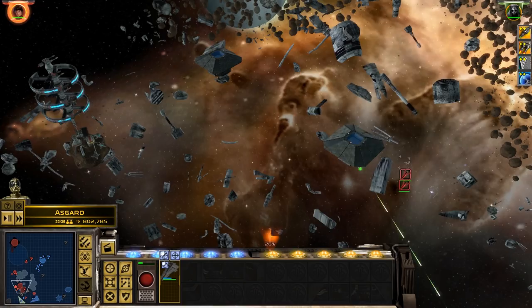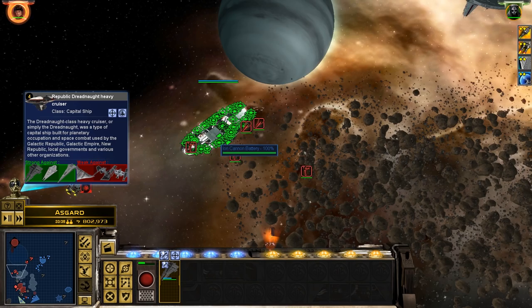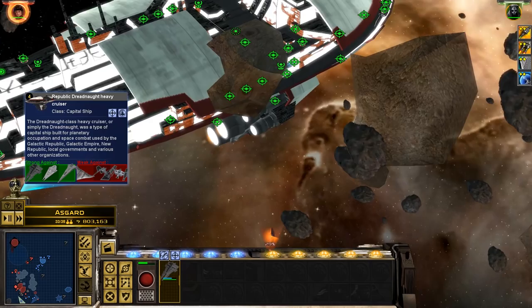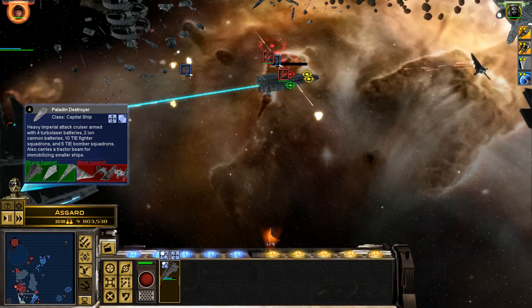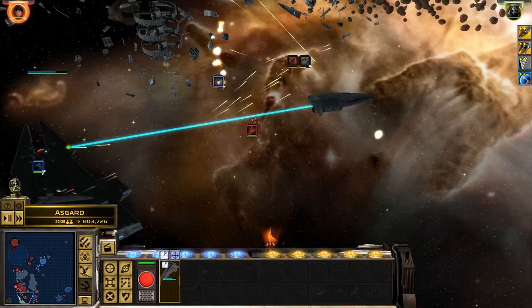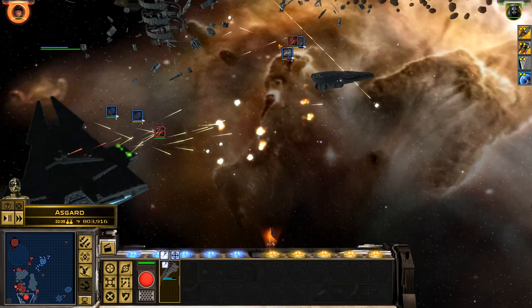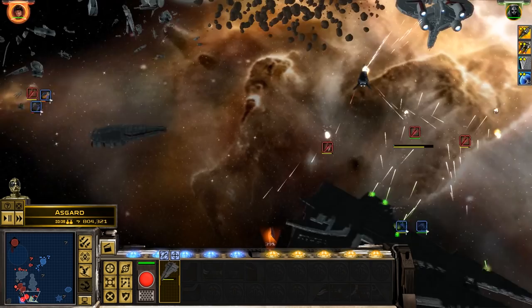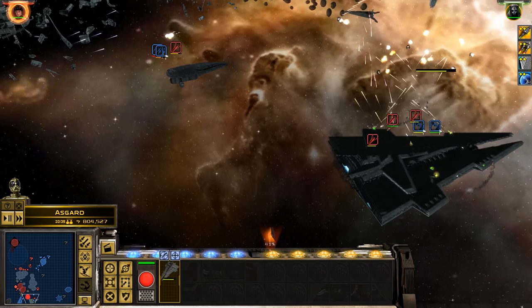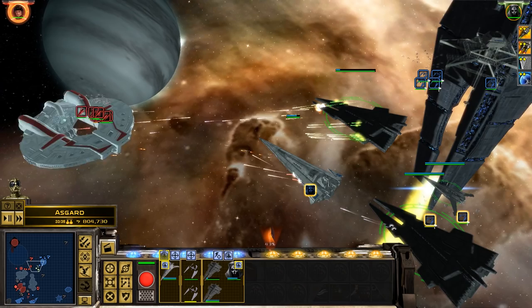We do have one of these default Republic Dreadnought heavies — you commonly saw these in the Old Republic, they were quite nice. We're going to have to use our lovely beams of death. We're actually out of range. You engage that one, you chase that one. These are basically your default Sith battlecruisers. All Harrowers, open fire.